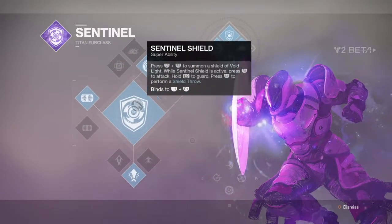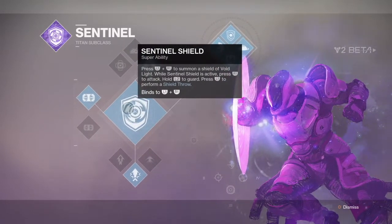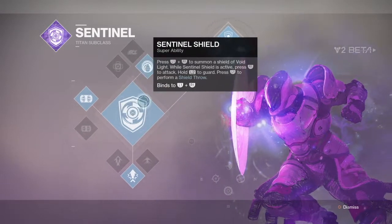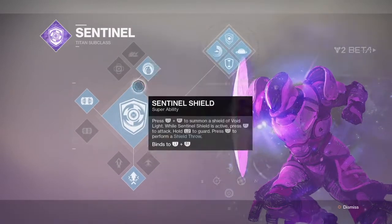First off, we have the actual ability super, which is the Sentinel Shield. It says summon a shield of Void Light. While Sentinel Shield is active, press Art 1 to attack. This is basically just a shield, as you all may know.